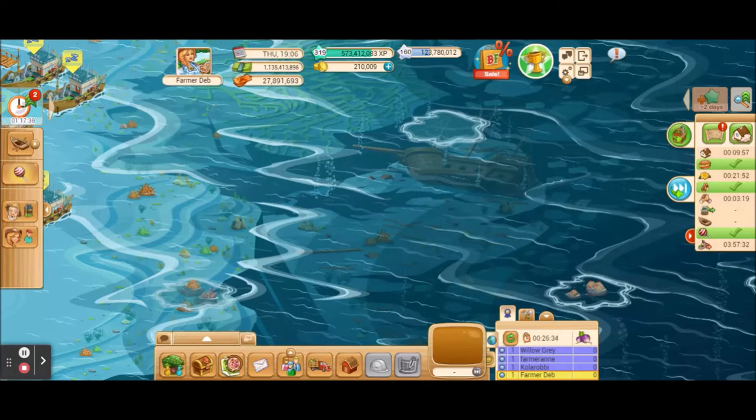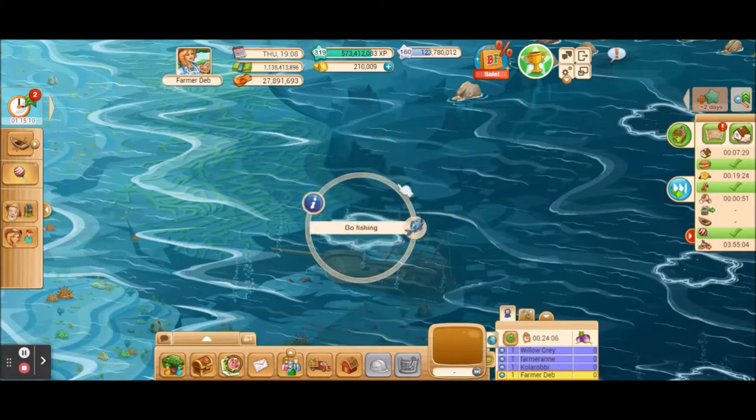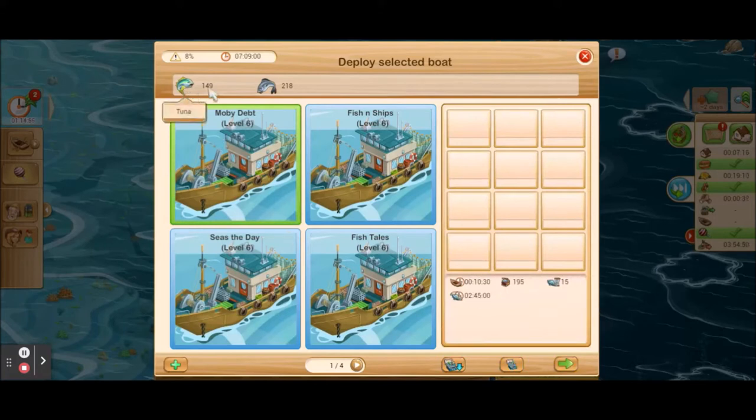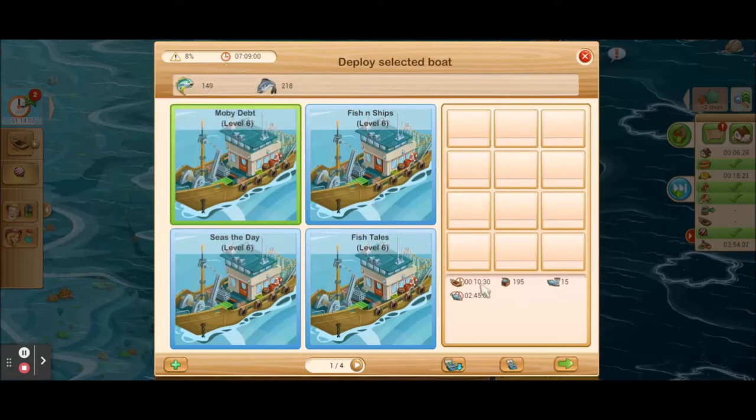Just like in real life, the boat is going to go off to a fishing area, fish, and come back. If that fishing area is very far away, it's going to take a lot longer. Our goal is to cut that fishing time down. I'm going to choose a pool in the center that has tuna and herring. First, click on the pool, then on the ring menu choose 'Go Fishing' — this opens your boat menu. Click on a boat, and at the top you'll see the amount of fish in this pool: 149 tuna and 218 herring, approximately 365 fish total. This number tells you how long the total trip will take — from when the boat leaves the dock until it returns, just over seven hours.